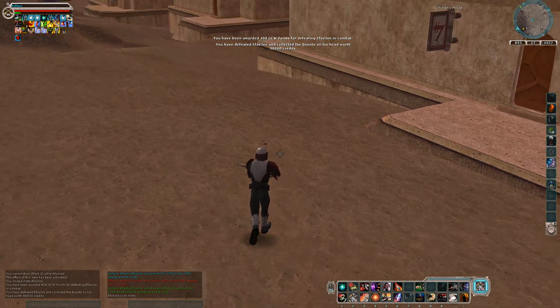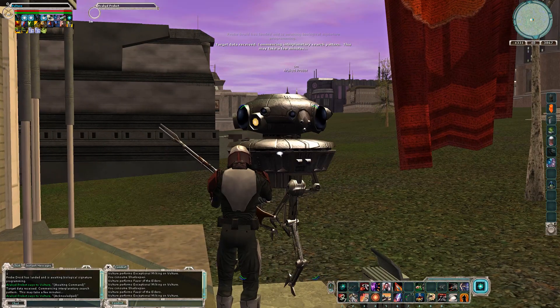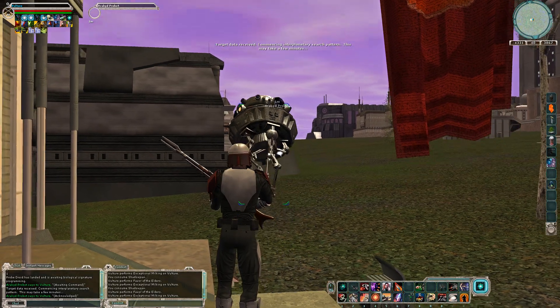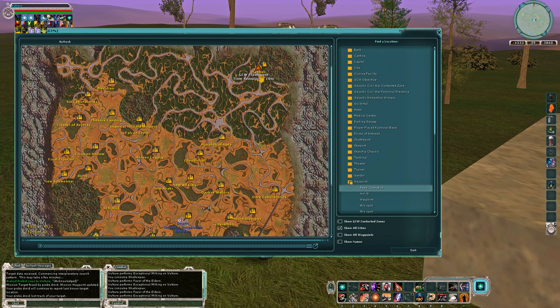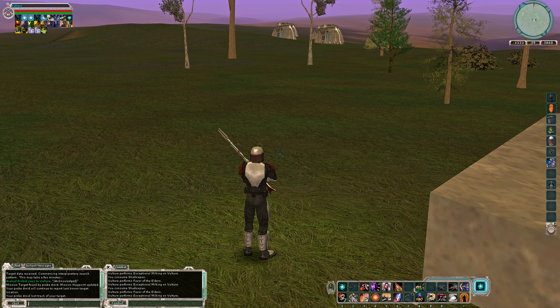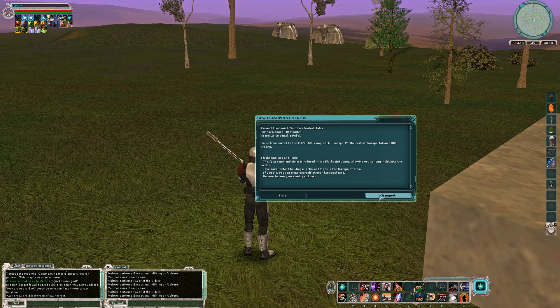And there we go, off to the next one. Same thing as before — get your probe droid out there, figure out what planet they're on. The probe droid came back; looks like it's on this planet, Talus. Looks like he's at the flashpoint, so you can type /GCW to teleport there.